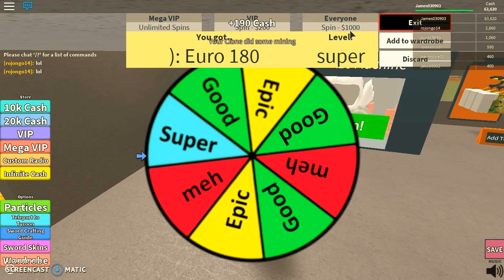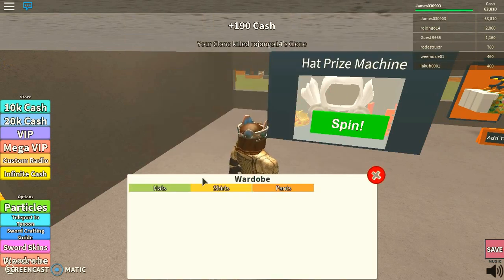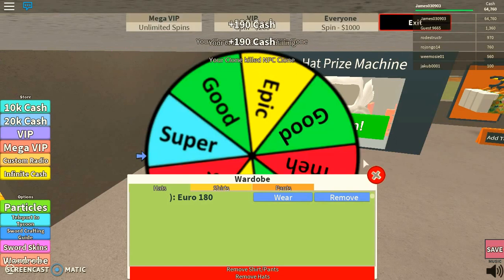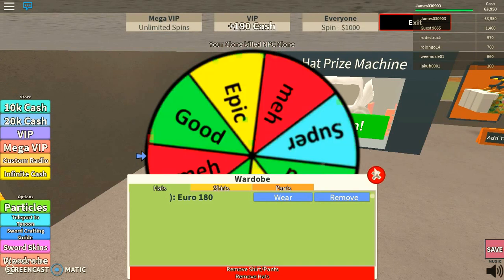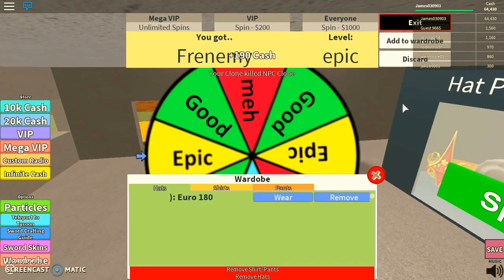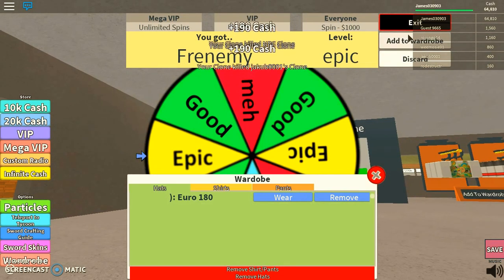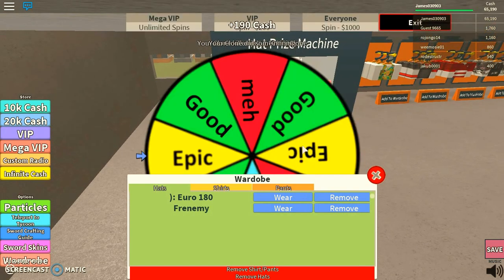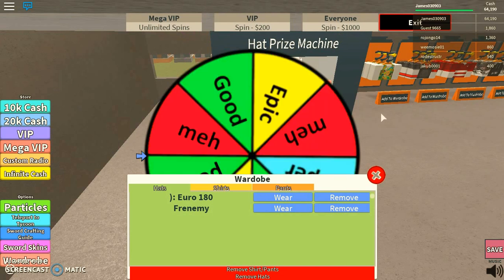Let's see what I get for this arrow. Add to wardrobe — if I already have a duplicate. I don't. Okay, I'm going to spin and do the spin. Enemy. I'm going to add to wardrobe. And I'll review the heads later.